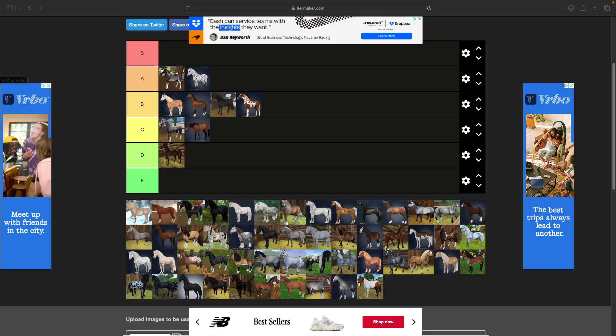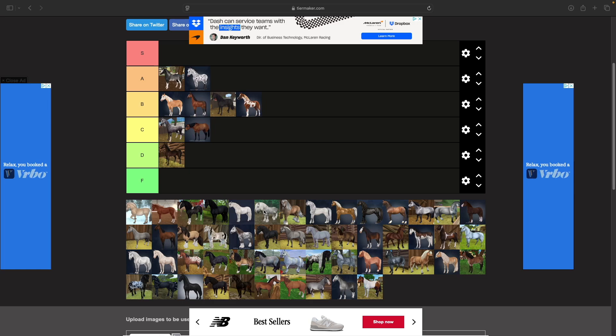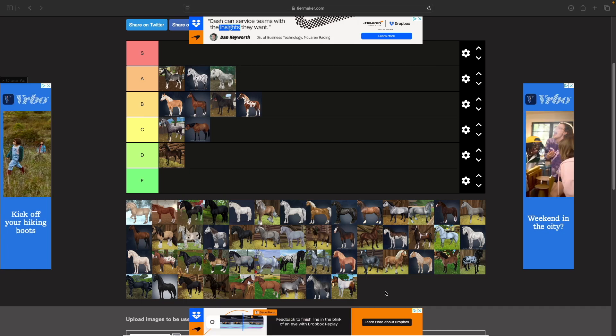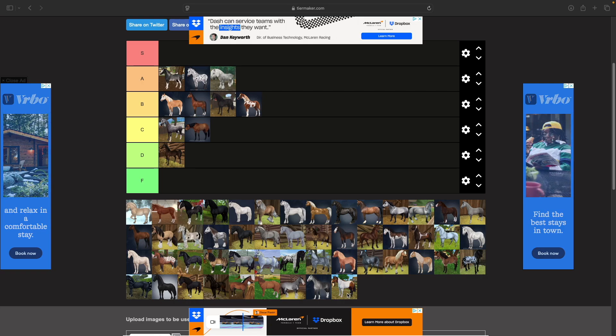A model I just got for the first time not long ago is the Ardennais. He is so cute — probably my favorite draft that Star Stables has done. The animations are cute, the idle animations are cute, and the coat colors are really nice. This guy is going into A tier for sure.